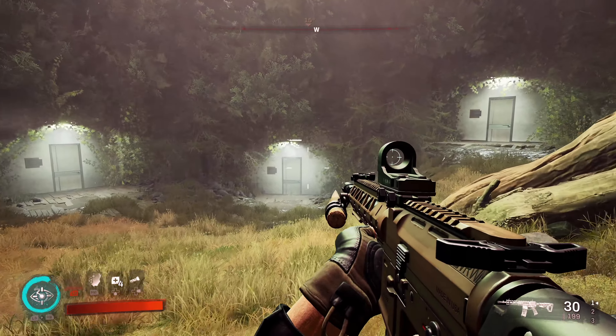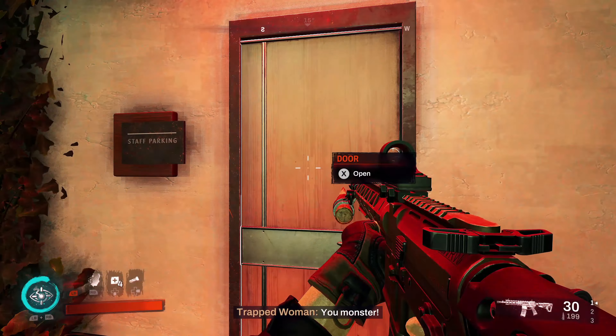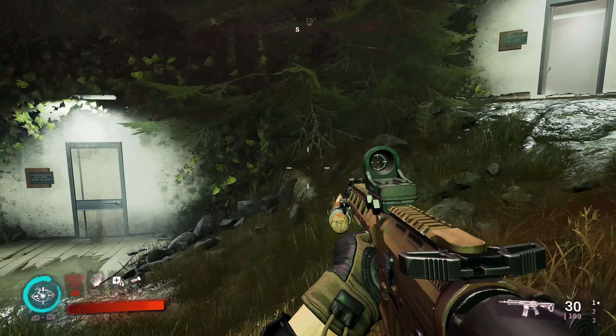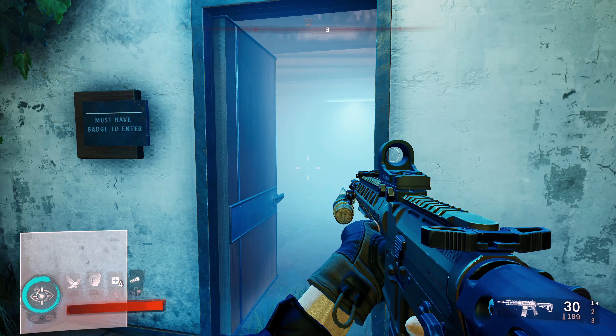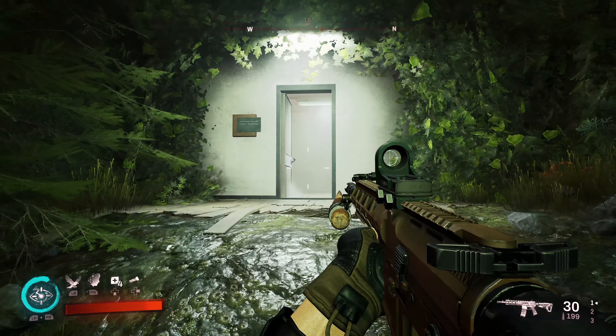As you approach a door, it'll either glow blue or red. There will always be one red door and usually two blue doors. You can open the doors, just don't go through them until you're ready. The correct door is always the red door, and the wrong door is always one of the blue doors.